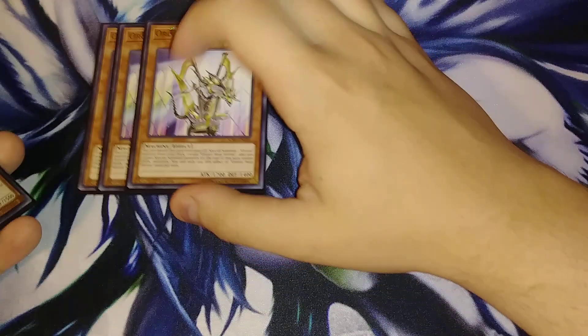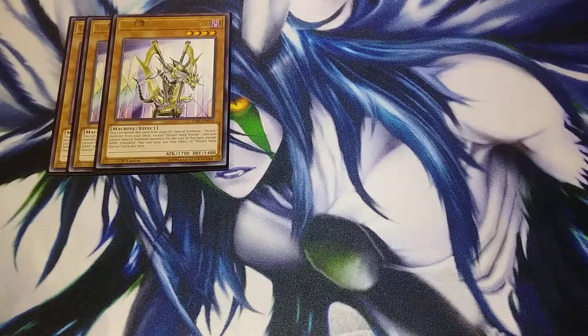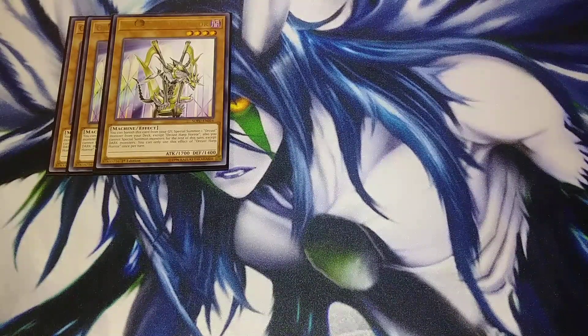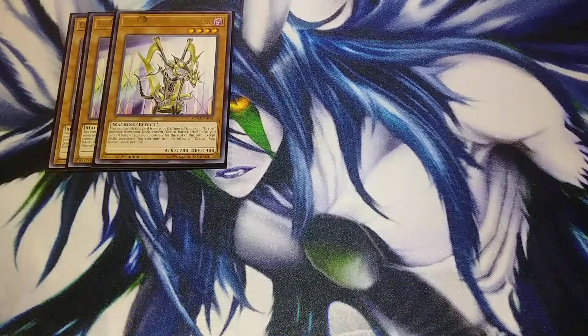Let's get straight on the deck profile. I'm playing three copies of Orcist Harp Horror. The effect is you can banish it from the graveyard to special summon an Orcist monster from your deck, but you cannot special summon monsters from the extra deck except dark for the rest of the turn — which is not a big deal because the majority of the time we're only summoning dark monsters from the extra deck anyway. We only play one monster package that's not dark in the extra deck, and that's our nightmare package, so you just resolve the nightmares first and use Harp Horror afterwards.